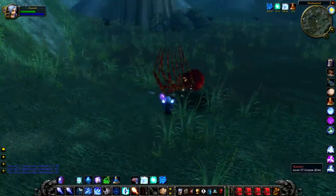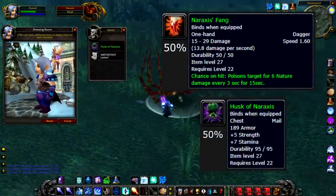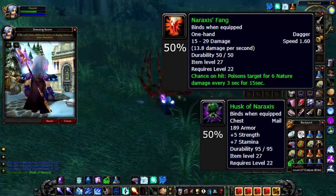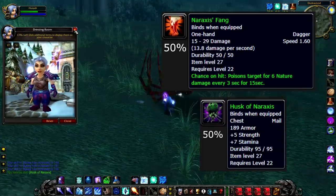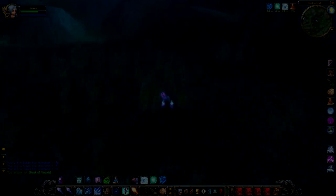Naraxis has some really awesome loot actually. A 50% chance to drop Naraxis's Fang, which is an awesome dagger — and as you'll have seen in other videos, I have a real thing for chance-on-hit weapons, and this one has a poison, so that's double good. And a 50% chance to drop the Husk of Naraxis, which is an awesome mail chest piece. Fun little side fact: Naraxis is actually the first rare I ever killed in World of Warcraft. It kind of just goes to show just how popular servers were back then, and yeah, it's got very fond memories for me.